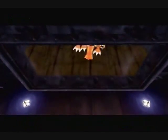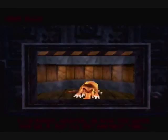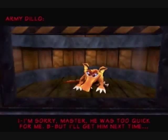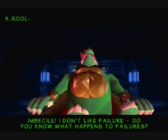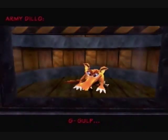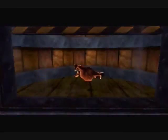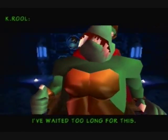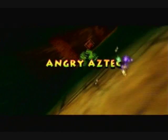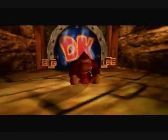K. Rool is checking up on the armadillo guy. Oh look, his little armor thing's gone. Things don't look too good for him. What happens to failures? I don't like the sound of that. Yeah, this little armadillo, he's shaking like crazy. Oh no, he gave him a heart attack. Poor armadillo guy. Anyway, welcome to Angry Aztec. This level is much bigger than Jungle Japes.